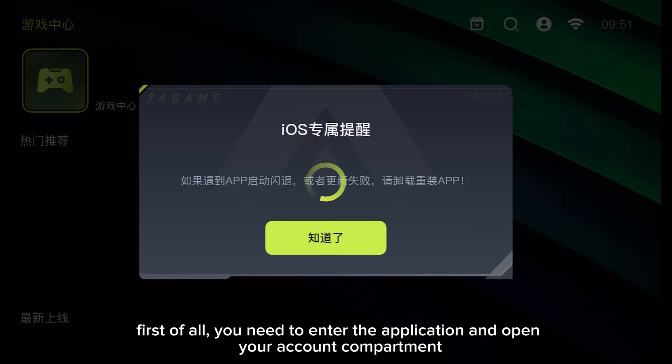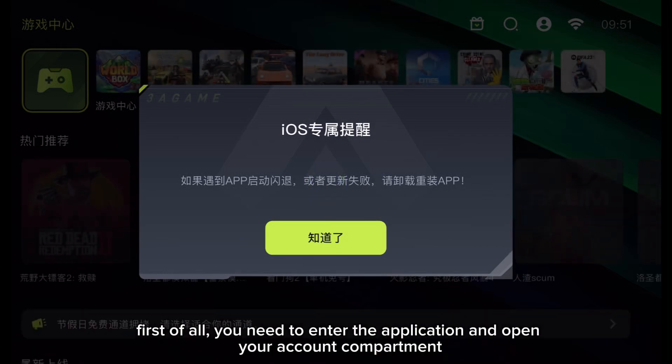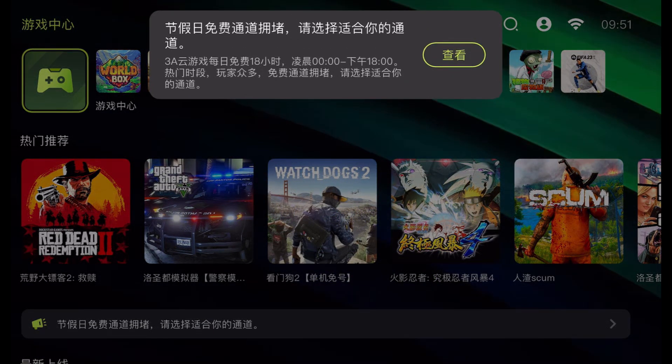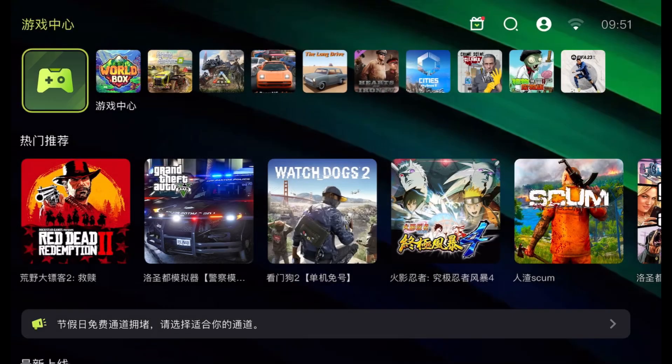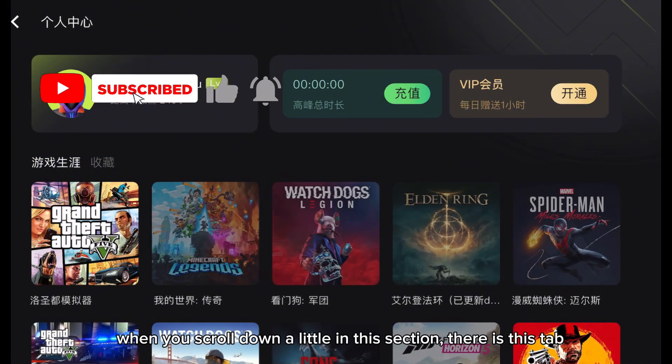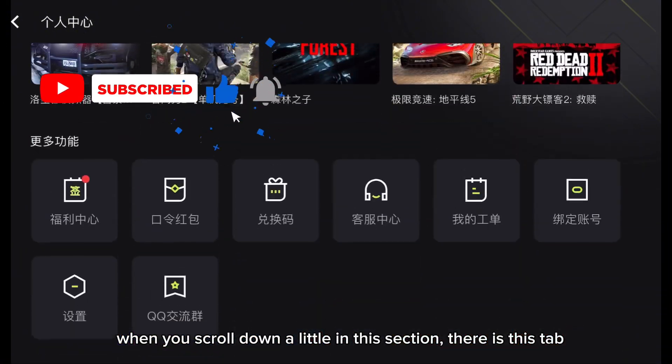First of all, you need to enter the application and open your account compartment. When you scroll down a little in this section, there is this tab.